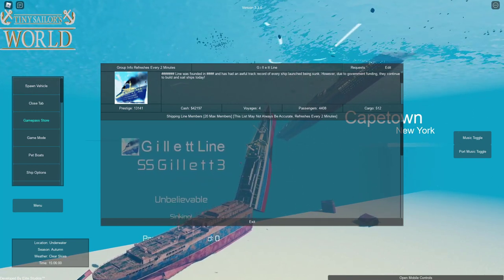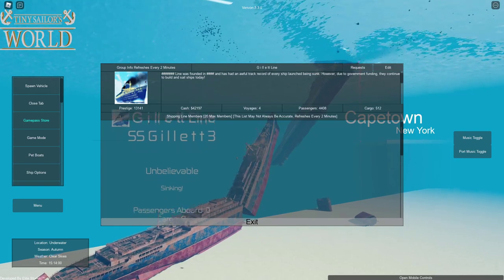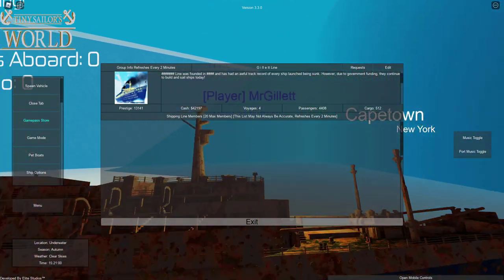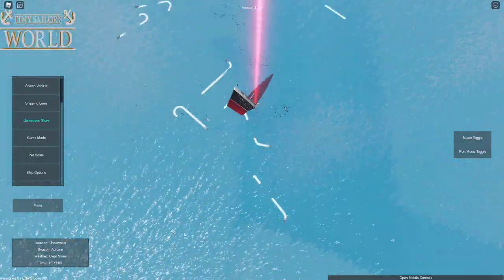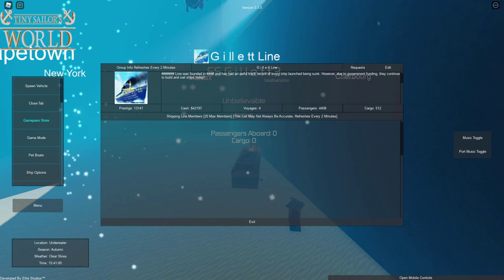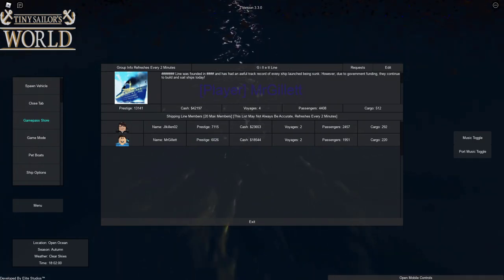Let's see how this has affected our line. It doesn't seem to have negatively impacted us financially — we lost the passengers and cargo from that voyage but since we never reached the destination, we don't get paid for it, which means it doesn't actually hurt us. In career mode I think you might lose money, but I could be wrong. It does say the list may not always be accurate and refreshes every two minutes, so we might need to wait. Looks like our prestige may have gone down a little — I'll put text on screen if I'm wrong.